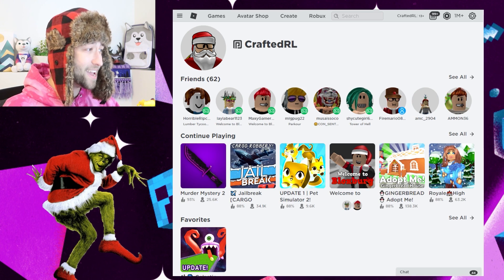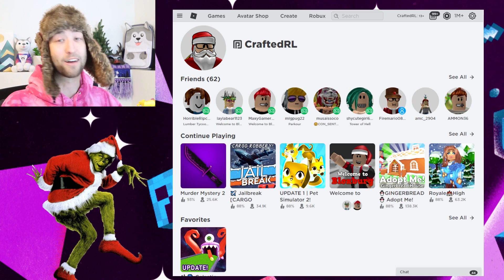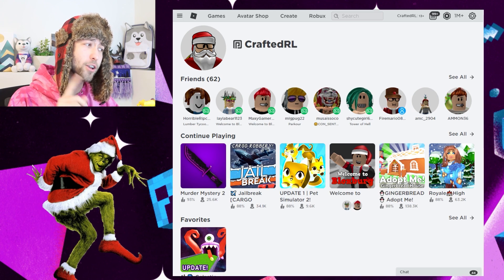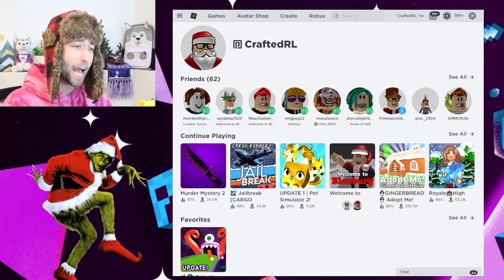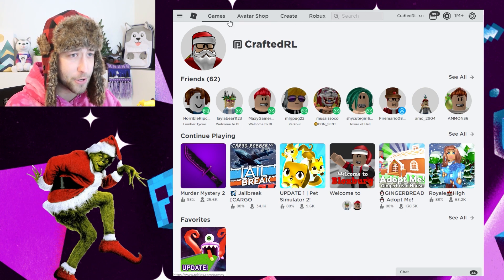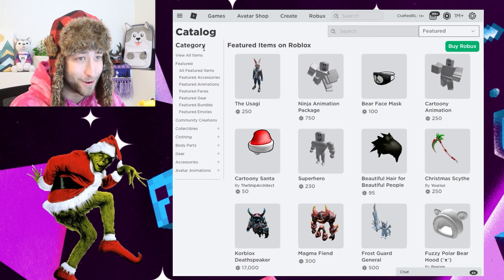So why don't we take a look-see? He is basically fairy green with red slippers and a red Santa coat and a red Santa hat. But do we want to do the Santa version or the version where he basically has no clothes at all and is just a green furry dude? Why don't we try both? See how well we can do.